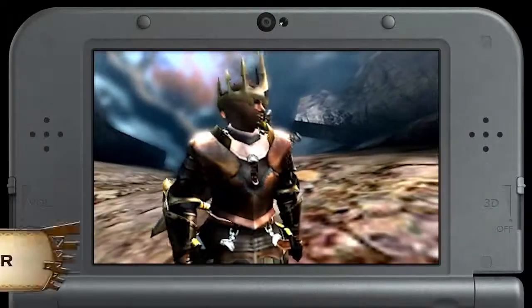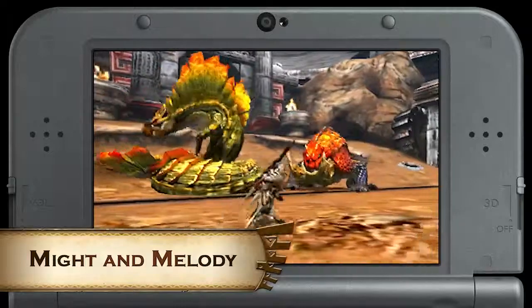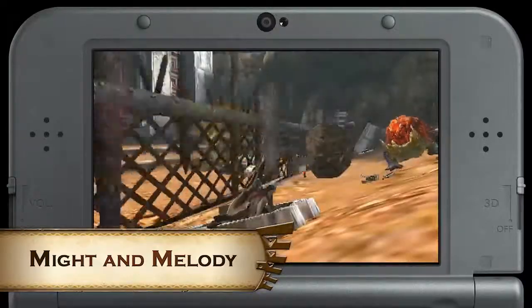Now if you like classic metal-based armor sets, consider the quest Might and Melody. Clearing out this Najarala and Tetsukabra allows you to craft the EX Ingot armor. Quick tip for this one: divide and conquer.